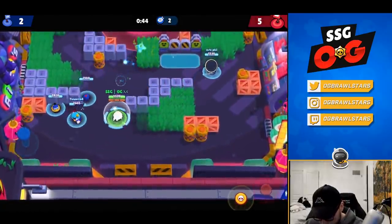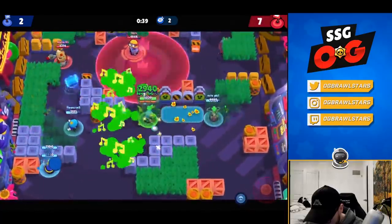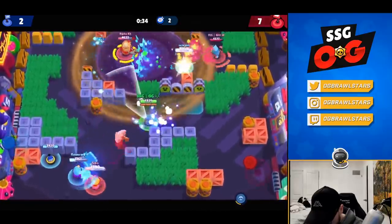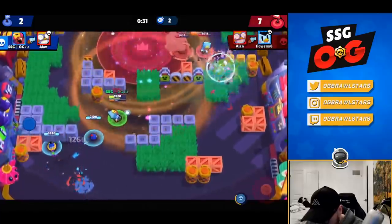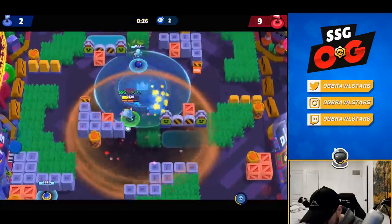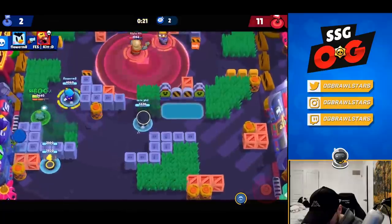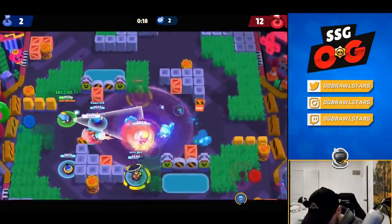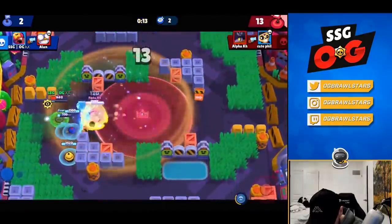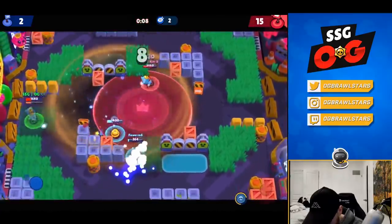We gotta get control for the double time. I'm not sure if Daryl has rolled or not. He's gonna go for Flower. Double points — I gotta get in there. I'm gonna go down. 11 to 2 — it's not looking very good. Honestly the Daryl was such a pain in that game. I think I'm gonna try going Daryl next game.